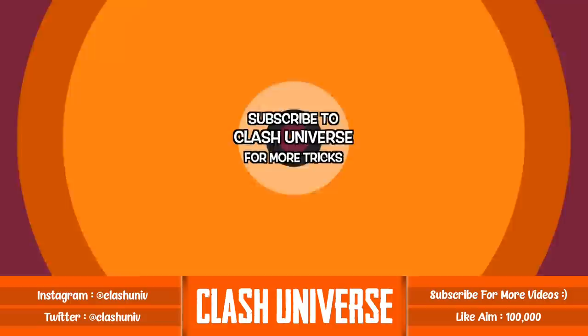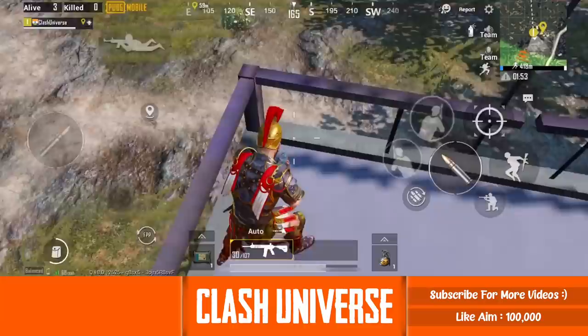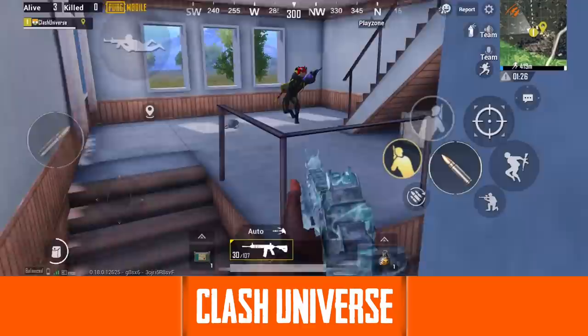If you're on top of a triple story building and an enemy rushes towards you, stand on this railing and jump towards the window below it. Now knock your enemy from behind.